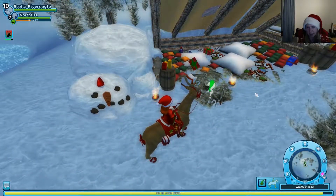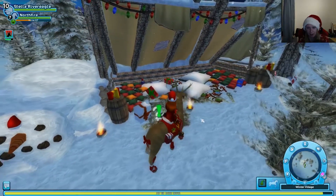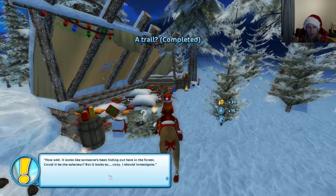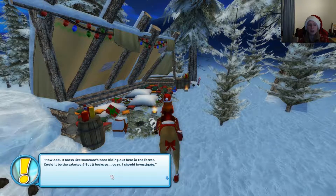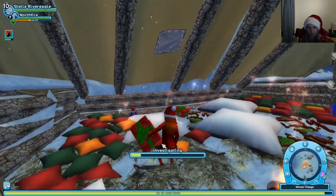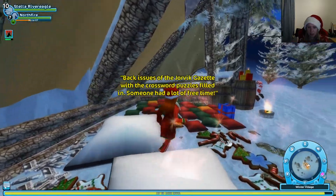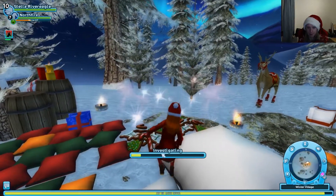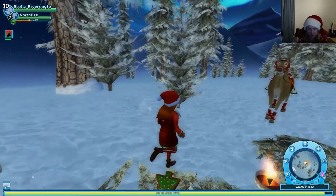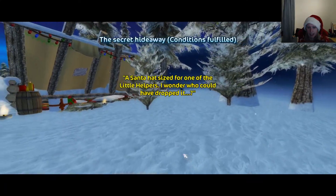Look how cozy it is here with candles, presents, and a lot of pillows. I really want to lay under here with Christmas lights and everything. The trail seems to end here — how odd. It looks like someone has been hiding out here in the forest. Could it be the saboteur? But it looks so cozy. There's a bag with a crossword puzzle filled in, and whoever built this place has been living on an old cookie diet. There's a Santa hat sized for one of the little helpers.